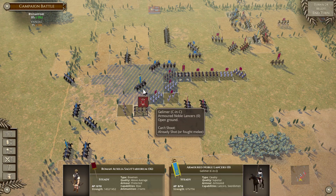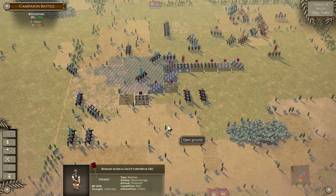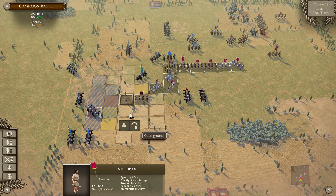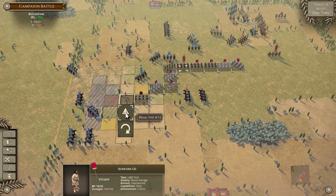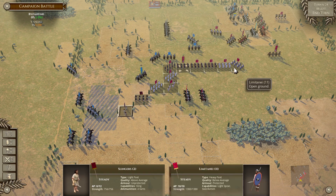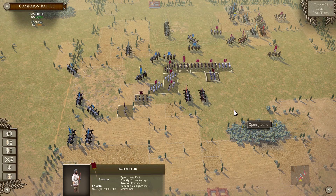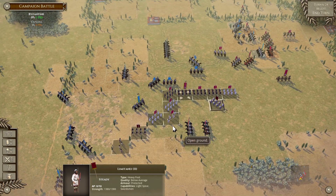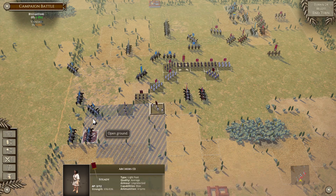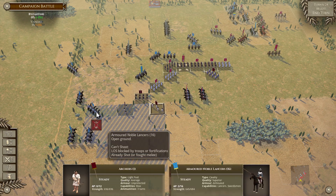They withdraw, dealing some damage — nothing spectacular but just whittling down the enemy. I'll pull these skirmishers to the side here because I still want them to be a bit of a target and do some shooting damage. This infantry needs to run over as fast as it can and get positioned.